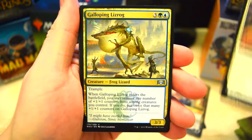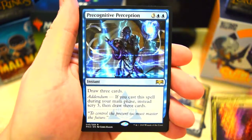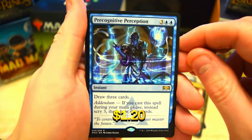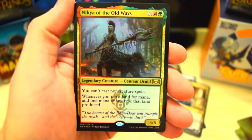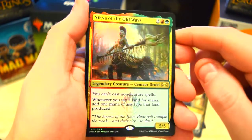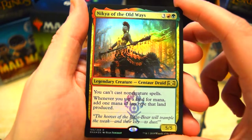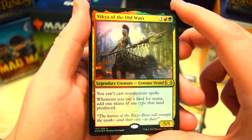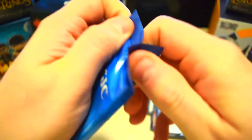Archway Angel, Galloping Lizrog — very funny looking card — Fireblade Artist. Our rare is Precognitive Perception: draw three cards; if you cast a spell during your main phase, instead scry three then draw three cards. And at the end we've got a foil Nikia of the Old Ways — a pretty cool foil 5/5. You can't cast non-creature spells; whenever you tap a land for mana, add one mana of any type that land produced. A little extra mana ramp for five mana on a 5/5 body — pretty cool foil.